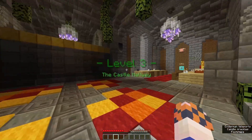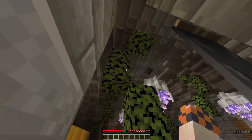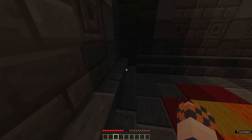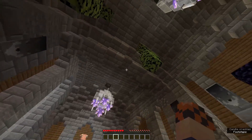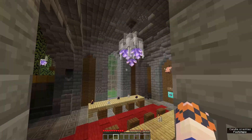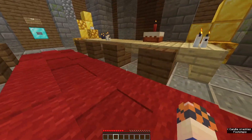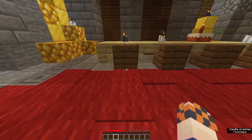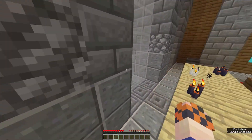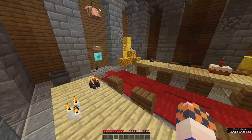Level three: The Castle Hallway. Let's double check around these corners. It's good to look at the ceiling but we have to remember it has to be somewhere we can actually reach — it can't be too high up. Let's check under the table too. That seems like an obvious spot though — I don't think he'd hide one under the table.